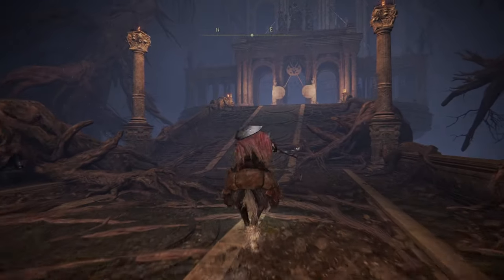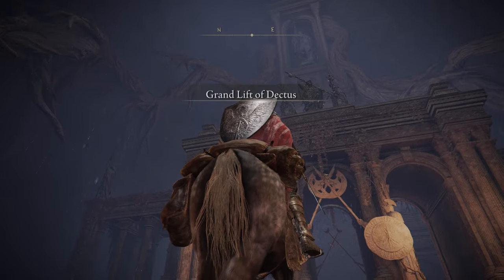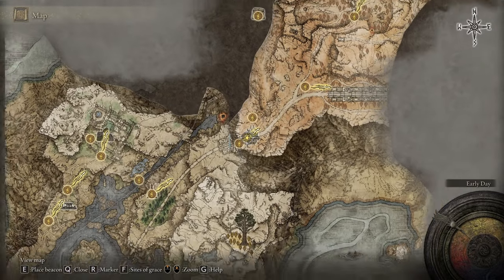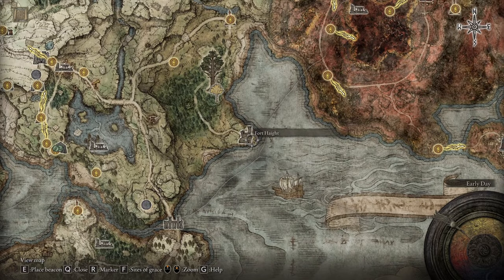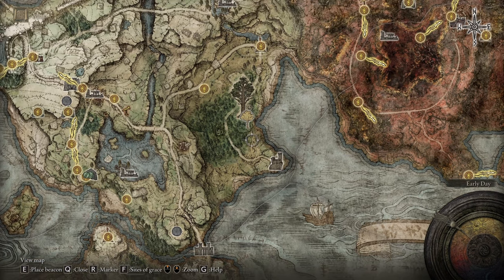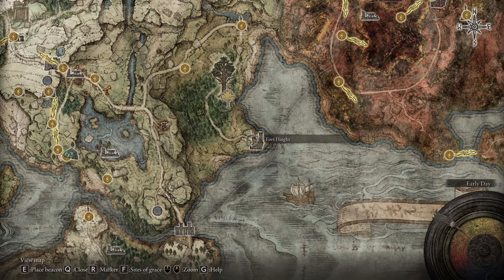You'll notice there's not really much to do here, and that's because we need to get two medallions. But don't worry — they are not hard to get. We're going to come down here to this castle, Fort Haight or something like that. Fast travel to this point and run over to this castle using a waypoint, and I'll show you what to do when you get there.